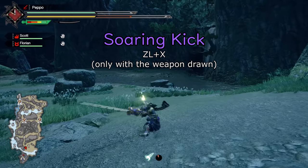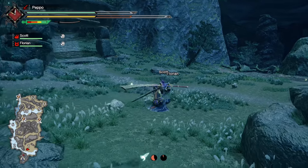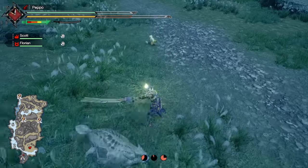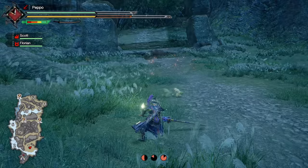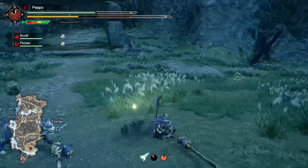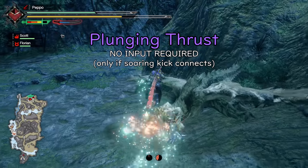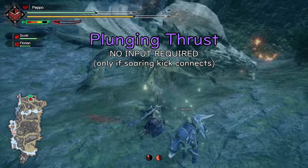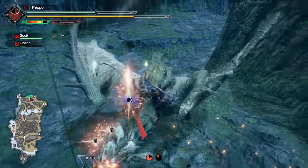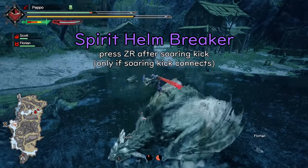Soaring Kick: it consumes one wirebug, it substitutes the Spirit Thrust, it has way more range, you can perform it in any direction even in idle, and it's also faster. After Soaring Kick you can decide to perform two actions: Plunging Thrust, which gradually refills the spirit bar for 15 seconds, or Spirit Helmbreaker.